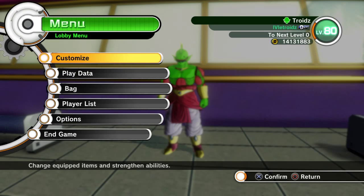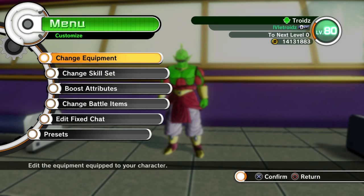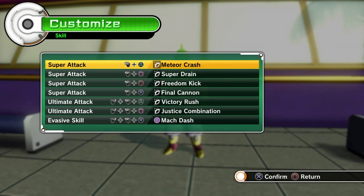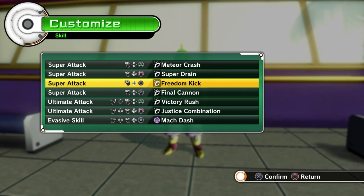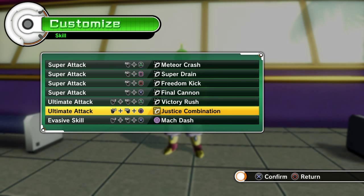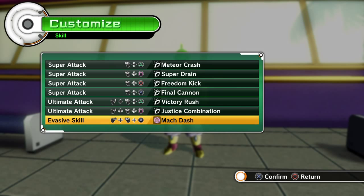The stats are the same — it's just the moves I changed up. Going to the change skill set: I have Meteor Crash still, Super Dream still, but I have Freedom Kick and Final Cannon now. We took out Spirit Sword for Justice Combination, and we took out Angry Shout. Angry Shout is not viable anymore — it does not cancel out almost all ultimates, and you get hit by a Special Beam Cannon or any other ultimate that stays for a while.